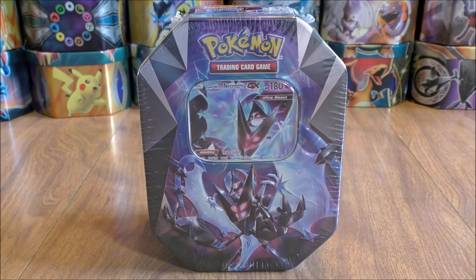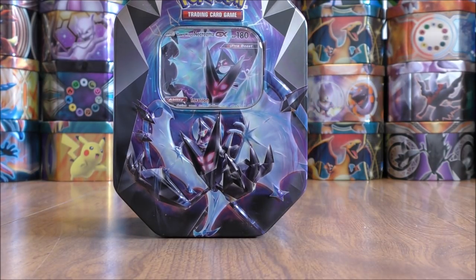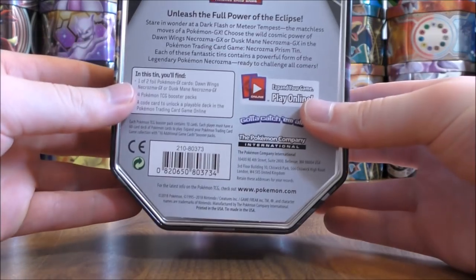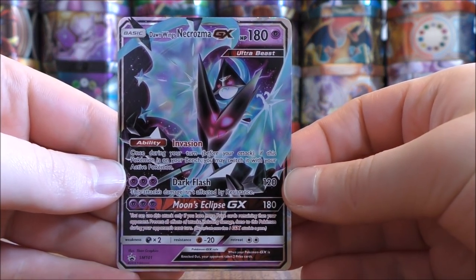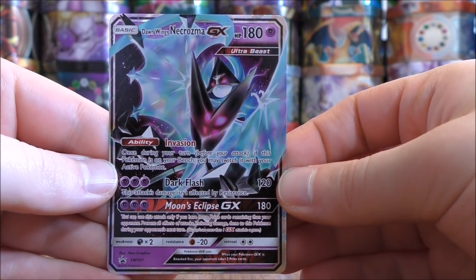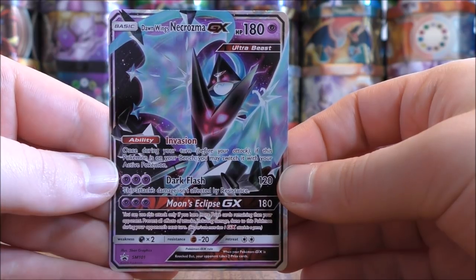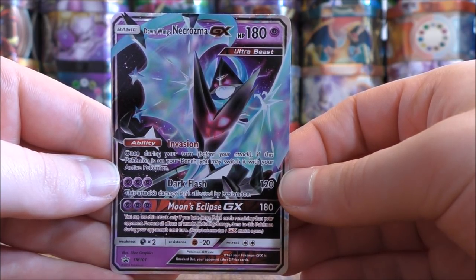This tin includes the special GX card, four booster packs, and an online TCG code card. Here's a look at the tin without the plastic wrap on it. Dawn Wings Necrozma is featured on the artwork, but it also features Duskmane. Here's a look at the back — you can see everything on the inside. Here's a look at the Dawn Wings Necrozma GX. This is a Blackstar promo, SM101. It is identical to the Dawn Wings Necrozma GX in Ultra Prism. I have seen this card being used in competitive decks. You attach a Float Stone to this card, and then you can use its ability to essentially give a lot of your Pokemon a free retreat cost.